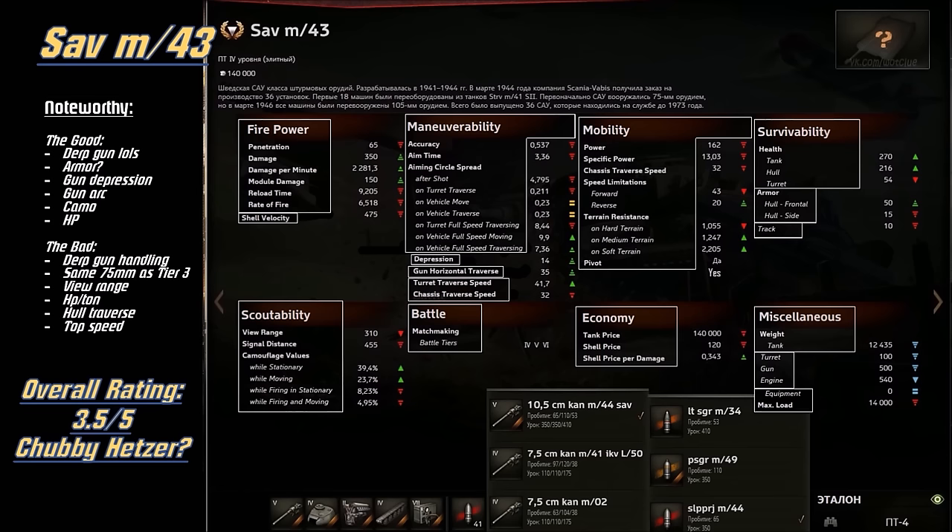To get perspective: the Emil 1 would be a 4.5 or 5 out of 5, same goes for the UDES-03, whereas this vehicle is like 3.5. The Cranvon on my scale would be like 2.5 or 2. So it's still pretty alright — average.